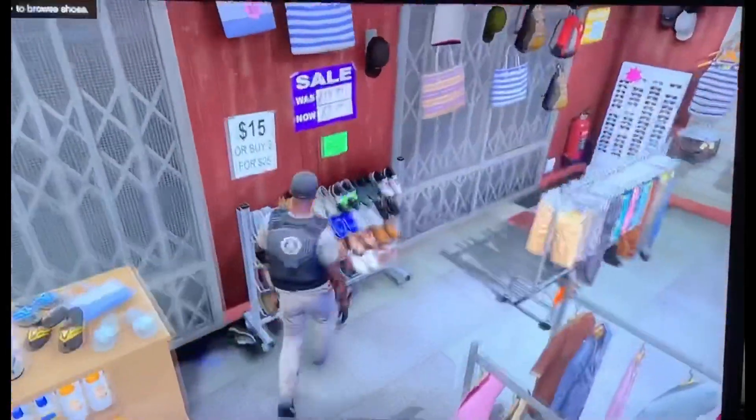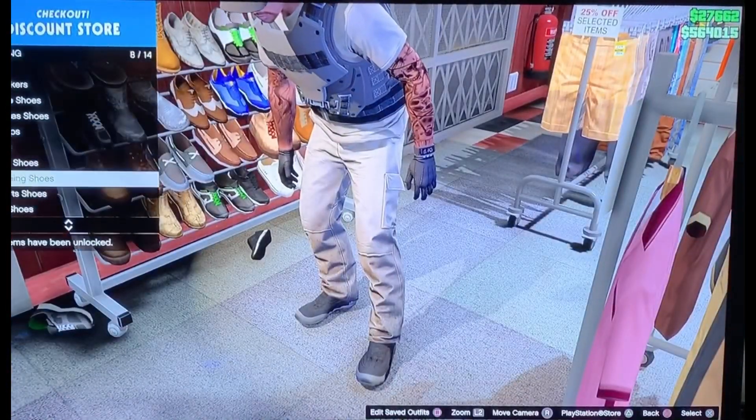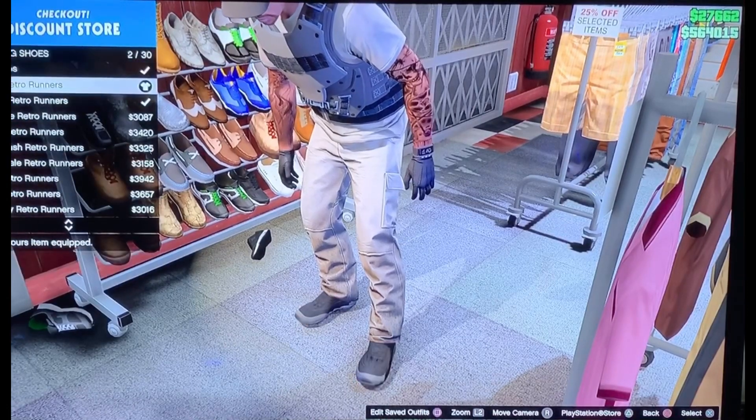The first thing you want to do in making this outfit is go to your shoe section, go to running shoes, and pick the Mono Retro Runners.